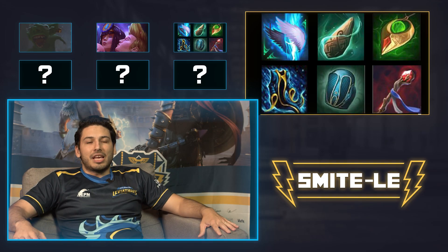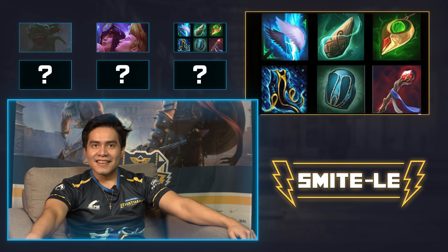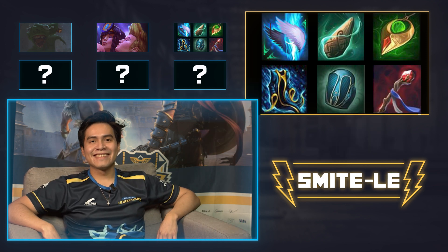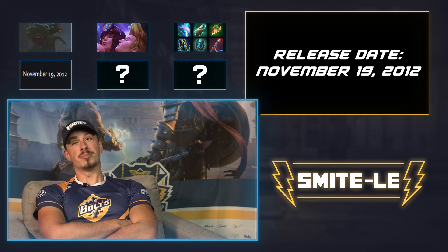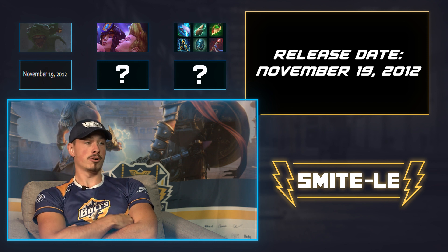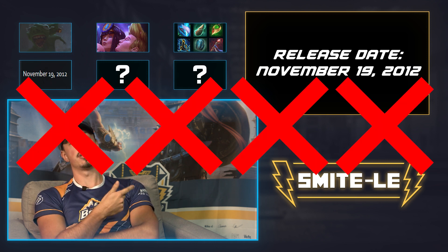That build looks OP too, by the way. Just to put that out there. I will say Atlas for now. Kumba. Bro, what is this? Release date 2012. You guys are bringing me back to the old days. I don't remember anything past like a few months. Release date, and there's a guardian. There's stoner binding. Nox would do that. Maybe Ganesha would do it. Let's do Ganesha, because he has a DJ skin too.